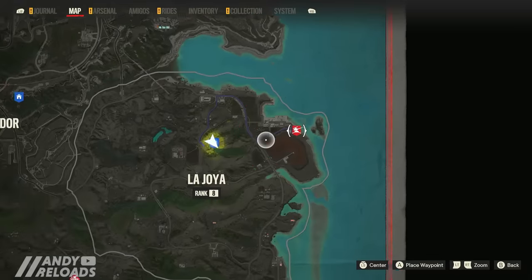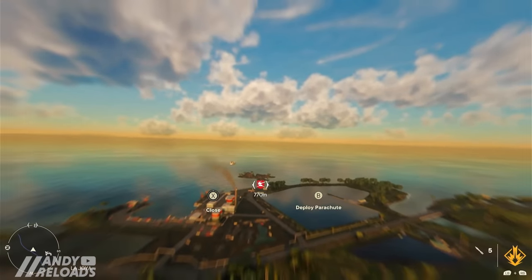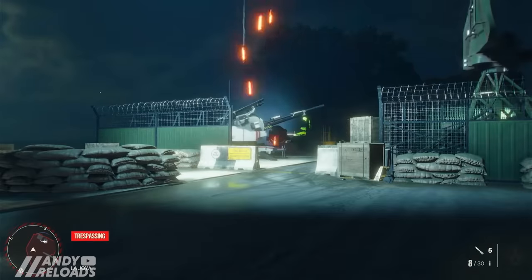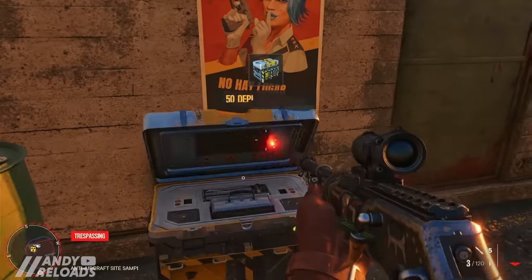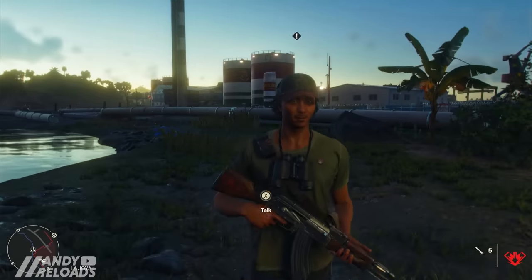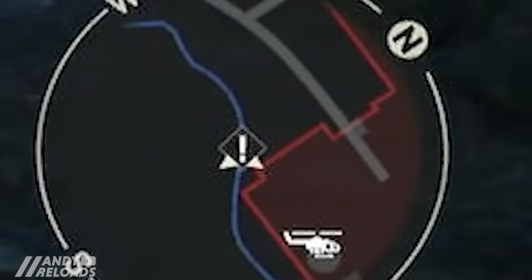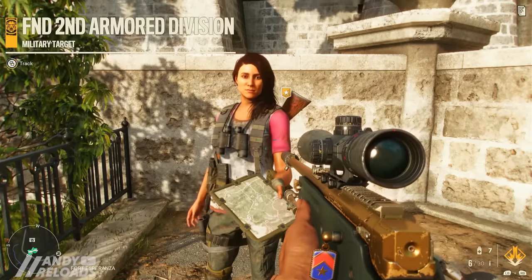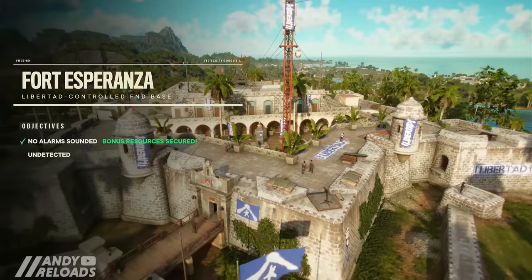A cheeky tip for anti-aircraft sites: fast travel to a nearby hideout, use the wingsuit to glide directly to the anti-aircraft base, then use your resolver backpack to clear it quickly and pick up depleted uranium. After clearing camps, look for a guerrilla scout — marked as an exclamation point on the mini-map — who provides intelligence and marks another military camp, letting you chain-grind camps for lots of experience and resources.